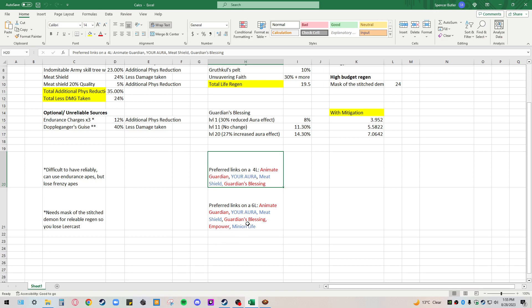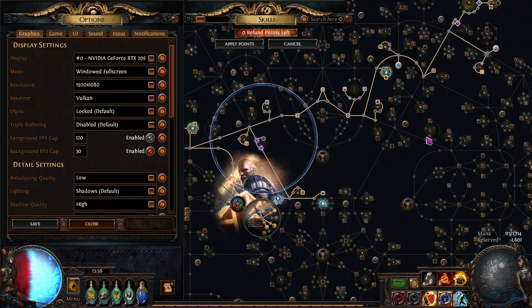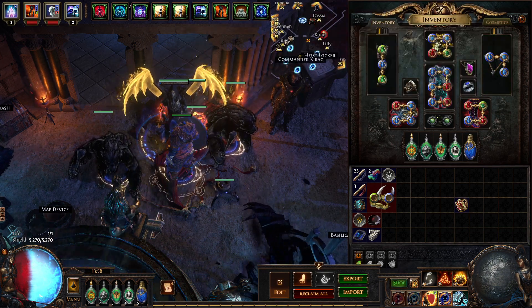Alternatively, you can get Minion Life in a helm slot — I think it's a Shaper or Elder helm that can get Minion Life. So you can get your 5-link for defense up there too, and then Empower's not too big of a deal. For me, I don't have any plus Minion Gems in my entire build because the Sentinel of Radiance doesn't scale off of it at all. I've got no plus Minion Gems here.